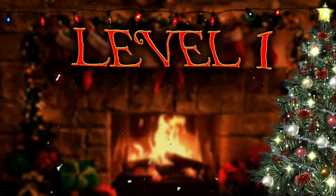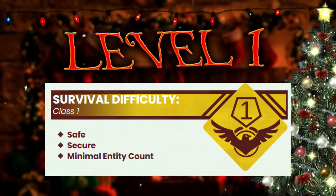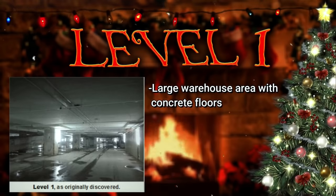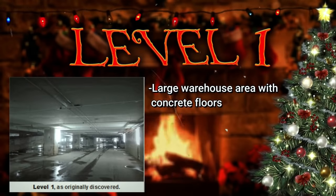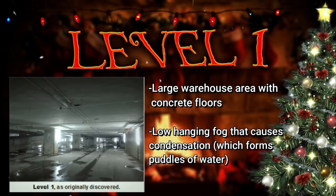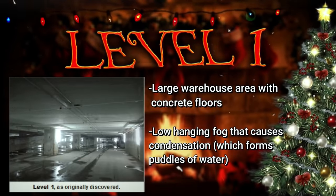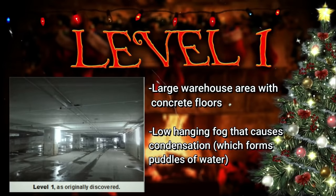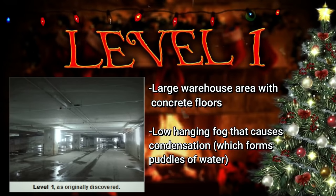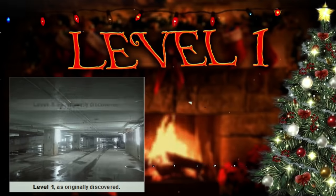Level 1 of the backrooms is considered a class 1 area. The level looks like a huge warehouse with concrete floors and walls, and there's even exposed rebar everywhere. Additionally, there's some fog that hangs really low to the ground from an unknown source. The fog causes condensation to happen, which makes puddles form on the ground. Unlike level 0, this level has a constant supply of water that you can actually drink, and electricity that doesn't make a humming noise, making level 1 a welcome sight for weary travelers.